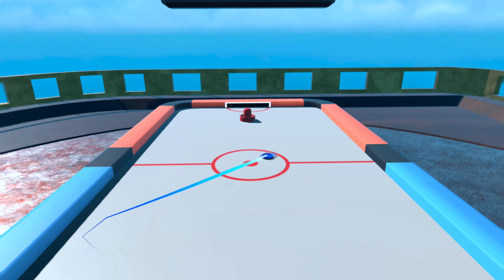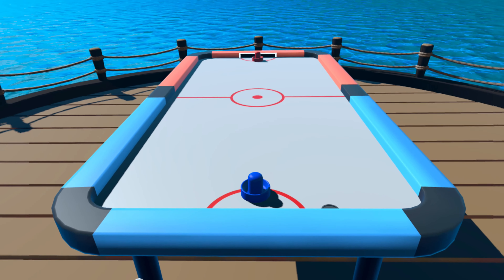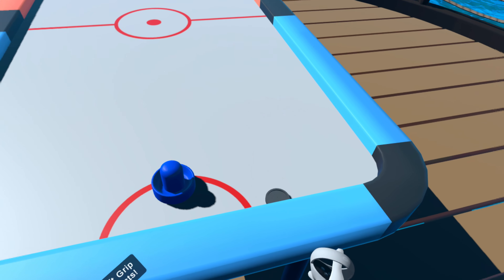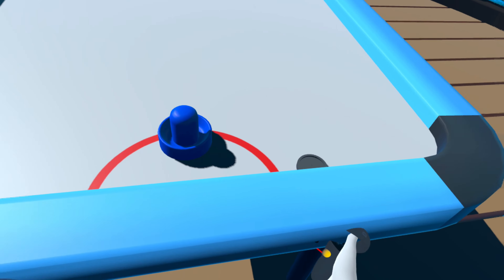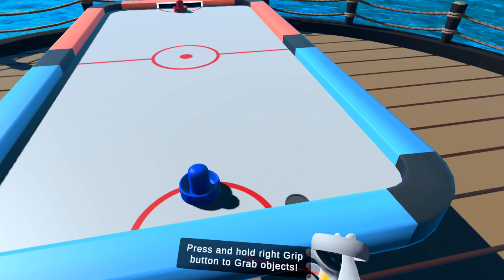In this update video, I'll go through what has changed. First up, they added a voiced tutorial. To change the height of the table, hold the sides of the table with the grip and the trigger buttons, and move your hands up or down. And yes, if that voice sounds a bit familiar, you're correct — it's yours truly.